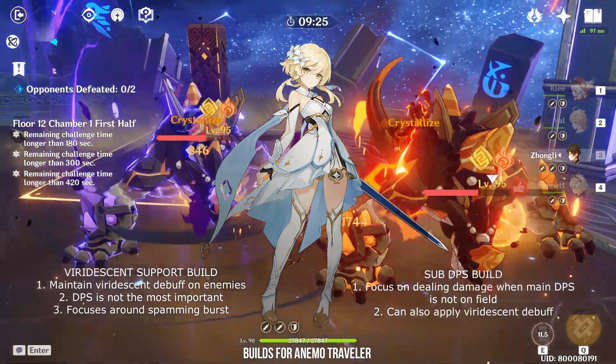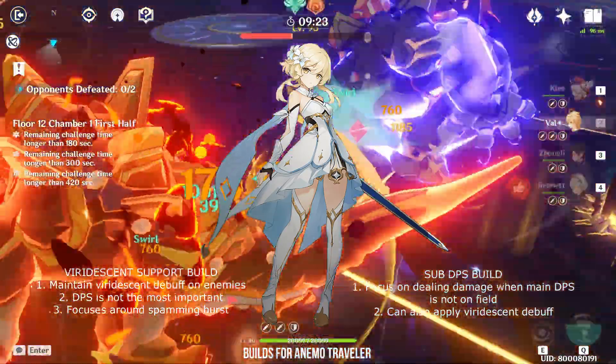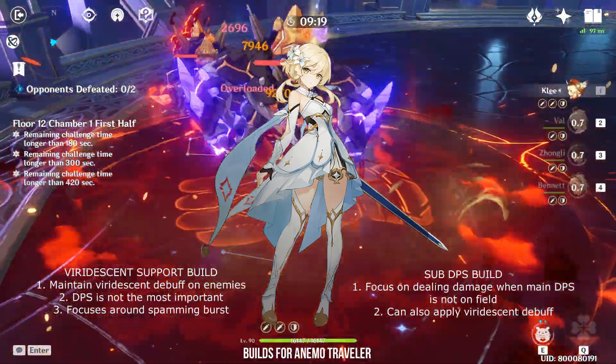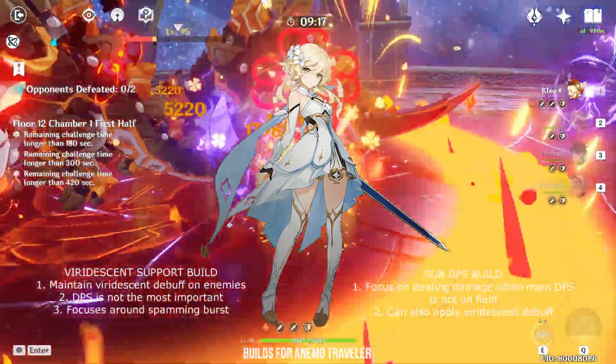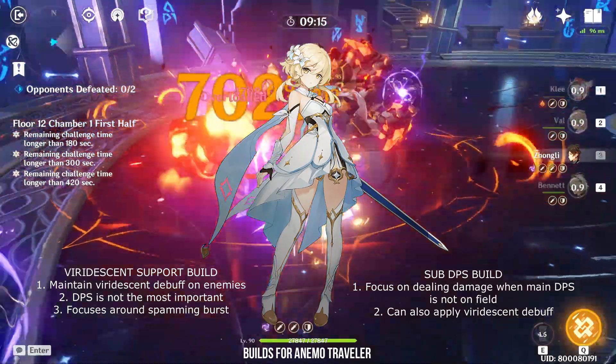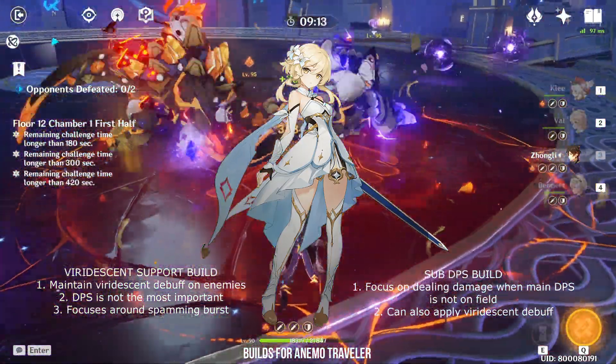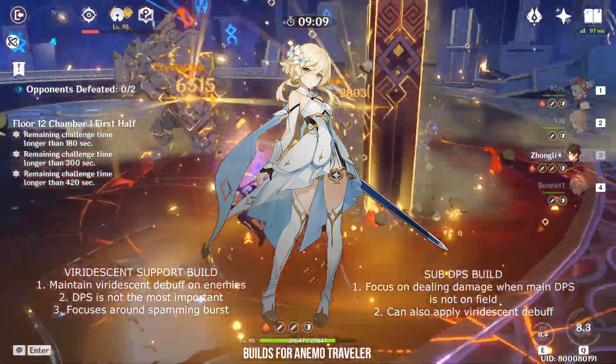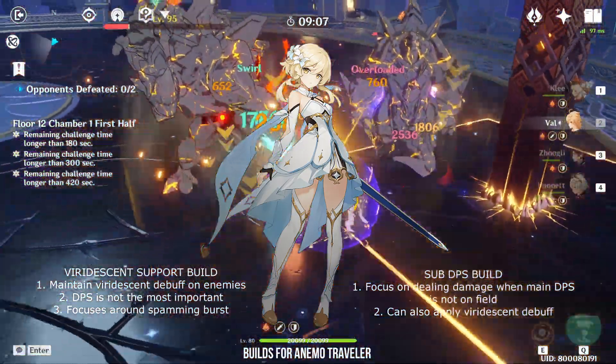Although a pure Viridescent Support Anemo Traveler requires very little investment to make it work, there are often better candidates for this role. Characters like Sucrose and Venti perform as much better Viridescent Supports. The only reason why you would use a Viridescent Support Traveler is because you are completely free-to-play and do not have Sucrose or Venti.